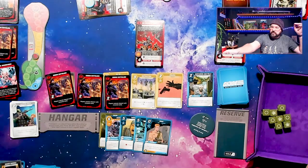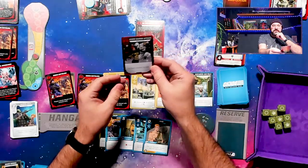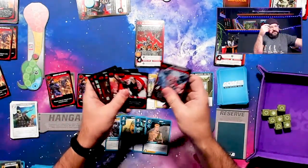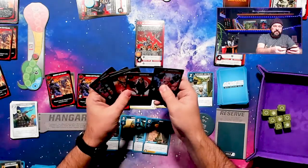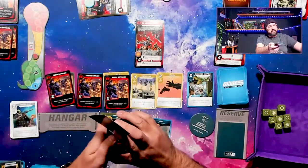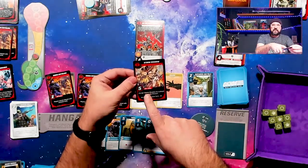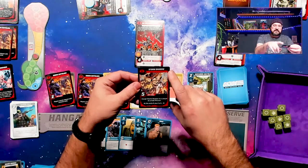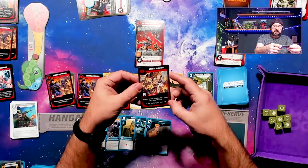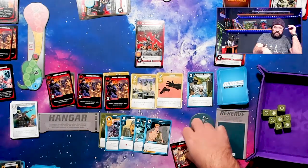Let's draw another one and resolve it. 'Put Storm Shadow into play.' Well, this just got messier. Storm Shadow: takes five of any one skill to defeat, and this is a group mission. 'Assign Storm Shadow to a player as a side mission. At the end of your turn, you get two additional threat.' Wow, okay. That's going to be a thing.